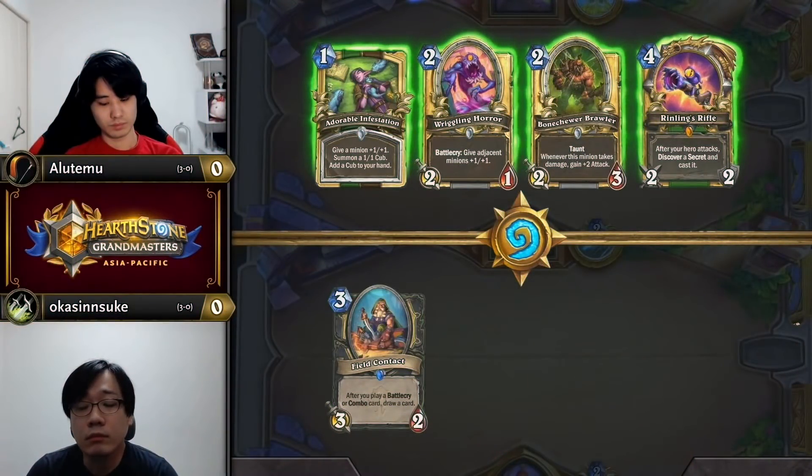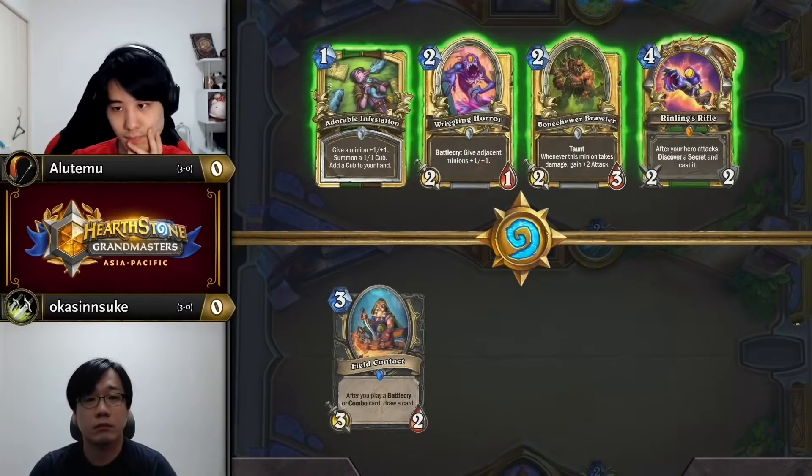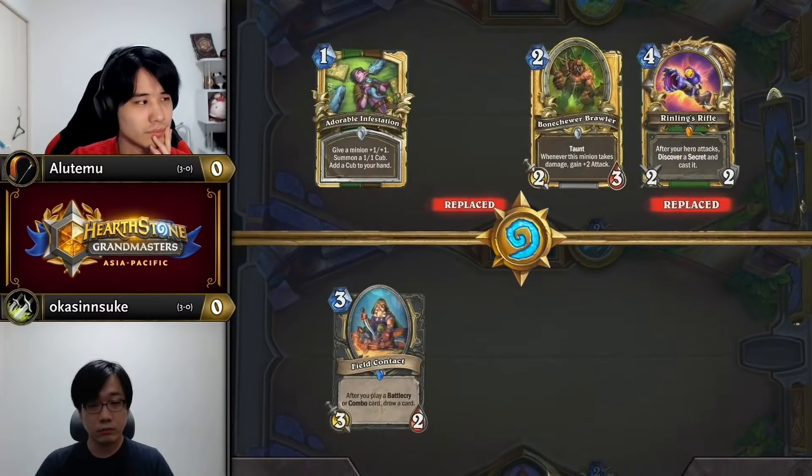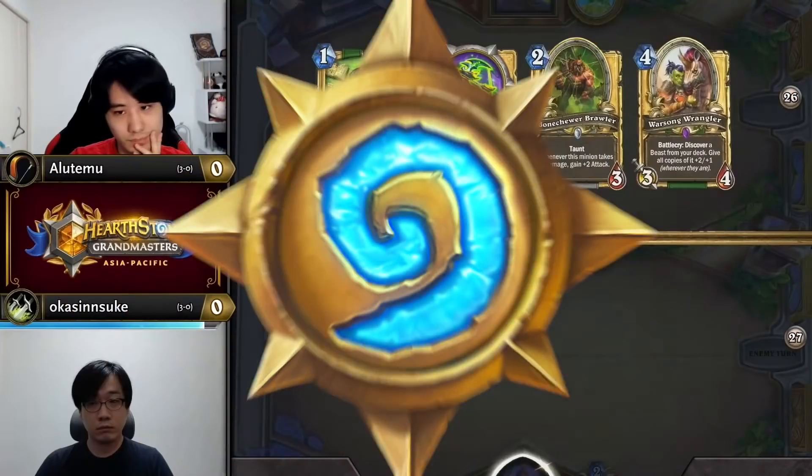However, some players argue that in hyper-aggressive matchups such as Shadow Priest, you should throw away the contact if you don't already have Octobot. Without the contact though, you risk gassing out in the mid-game, which is why Okashinsuke keeps it even when against Facehunter.